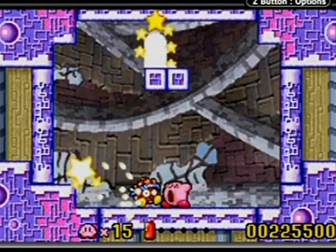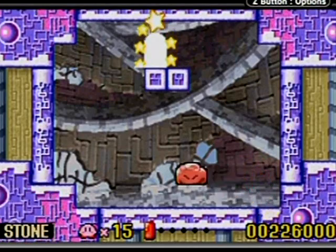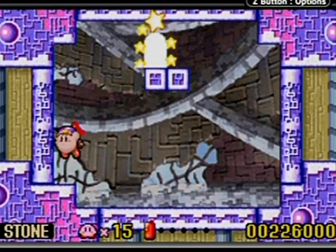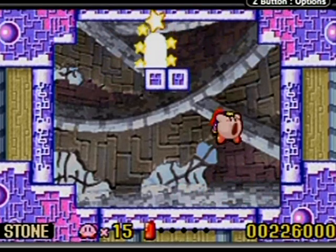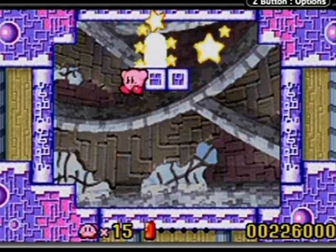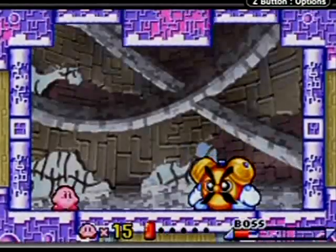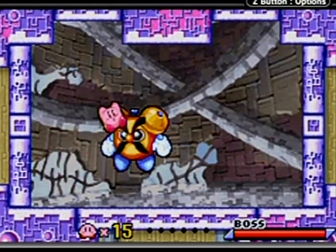I'm going to show you the rock power real quick. This is not a very good power in my opinion — it's called Stone, and that's all you can do. It's very slow and cumbersome, but while you're in stone form most of the time you're invincible, so I guess that's kind of a benefit. But still it's very, very slow to use. I'm at one life — I might as well get my life back by dying.